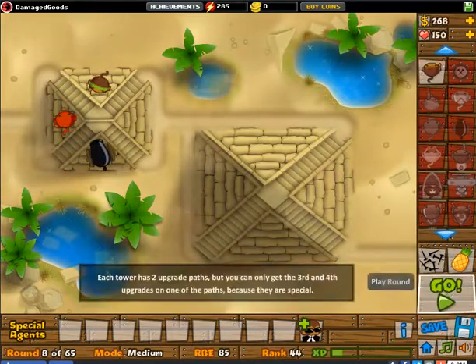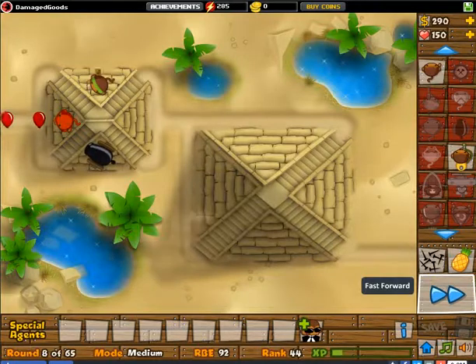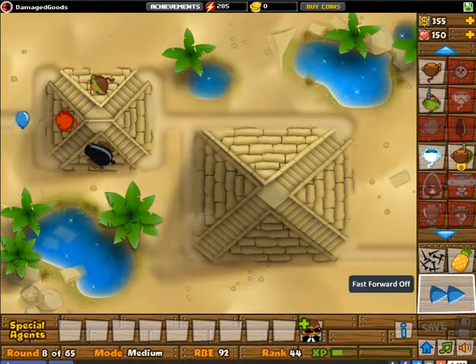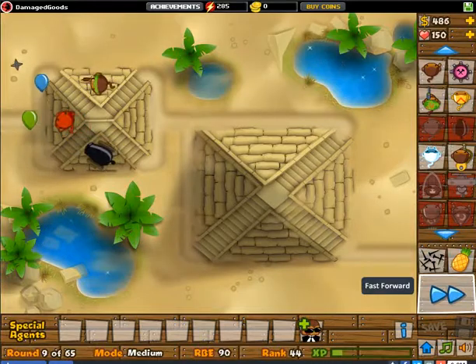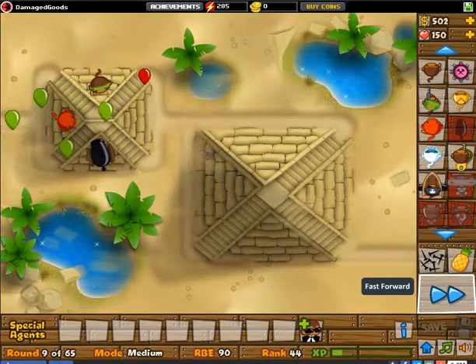Later in the rounds we can save for a banana farm. Can a banana farm survive in a desert? Actually, in this track a banana farm can survive and grow. So far so good, nothing is lost, nothing is gained. I think this is a difficult intermediate track, and we still have lives remaining.